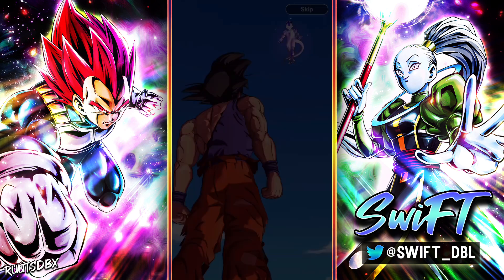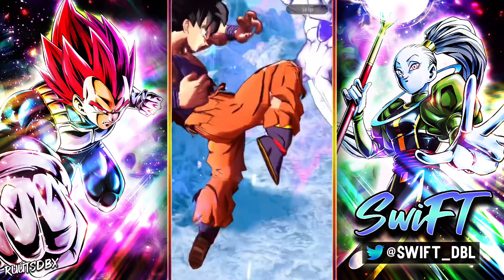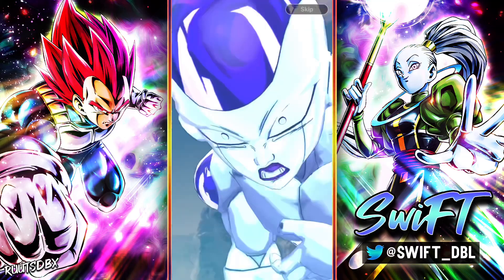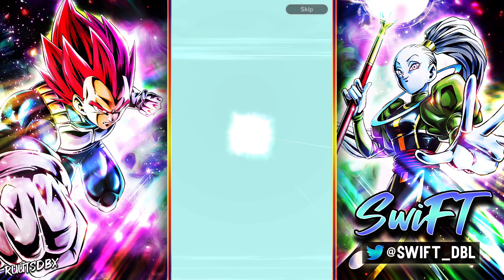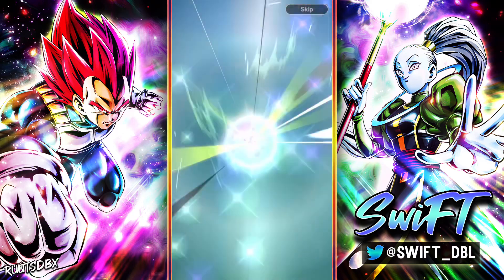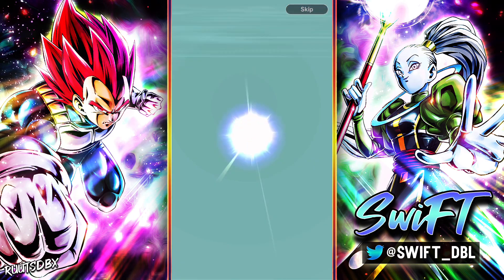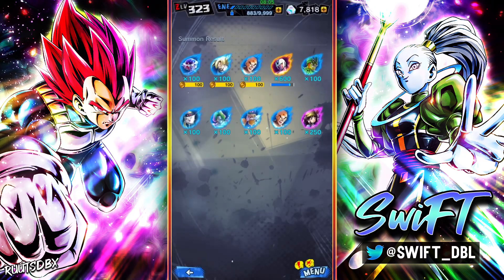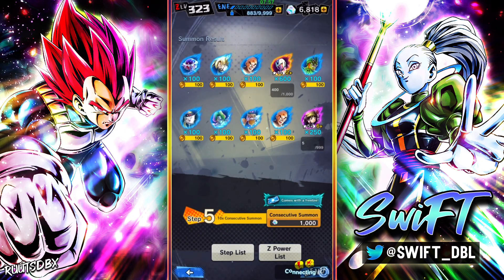Blue skies! I swear this is the summon animation where you always get the LF unit. I don't know if it's going to be the newest LF unit, but most of the time when I get blue skies I get some type of LF unit. Come on Gohan — okay, Cooler, get out of here. If you get a Zenkai one day I'll gladly take those extra copies, but for now I do not want to see you. Wow, I normally never get blue skies unless it's an LF unit — that's weird.